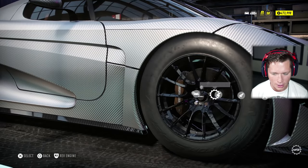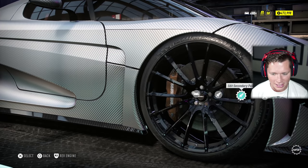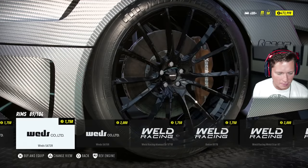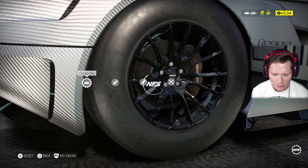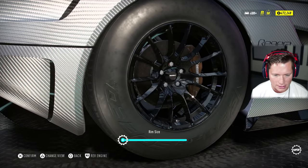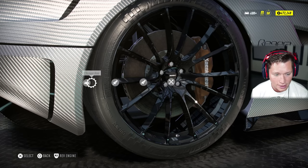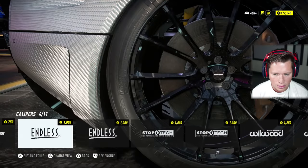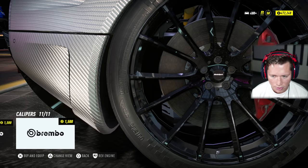I find it kind of crazy that you don't just buy rims by the set — it should allow you to buy them by the set. Of course I want my front and back rims to be the same. Anyway, we've got that. I honestly really like the caliper as is. We could go with the gray, blue, yellow, or red. Actually red Brembos might be pretty dope. Honestly, the gold is cool — the gold is classy.